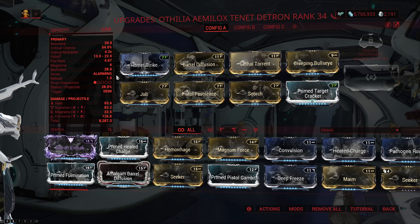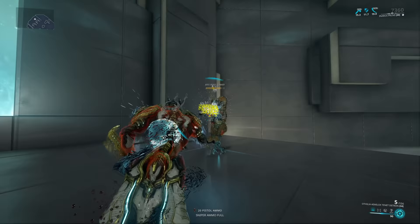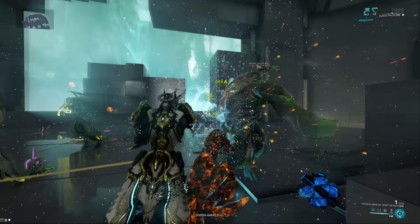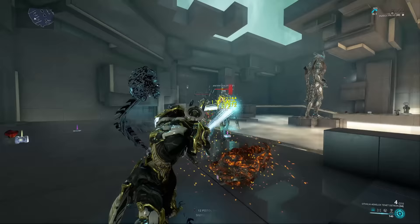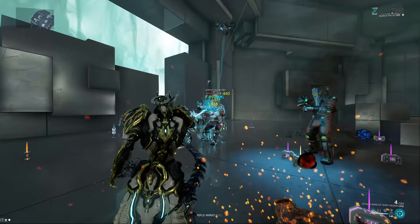This ends up with the weapon having radiation, magnetic, corrosive, and heat — which is really cool. The damage is really good, especially on the secondary fire which will basically kill everything you fire it at. It works really well versus all factions: radiation is great against alloy armor and robotics, magnetic is really good against shields and proto shields, corrosive is very good against ferrite and fossilized, and heat is generally just good against flesh. So basically no matter what you shoot, you're gonna be doing bonus damage with something.